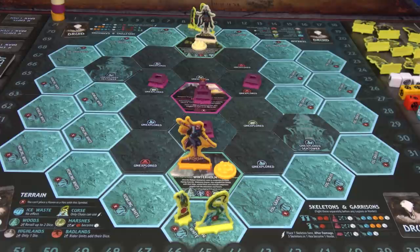Hello everyone and welcome to the One Stop Co-op Shop. This is Colin and today we are going to play Uprising: Curse of the Last Emperor. This game is a 4x style game — you're exploring, you're exterminating, and you're doing all the different X's. In this game we're going to control two factions and try to score more victory points than both the Empire and Chaos at the end of the game.